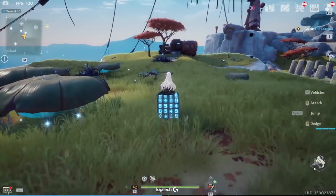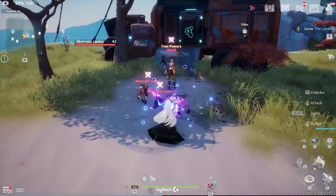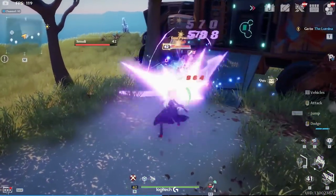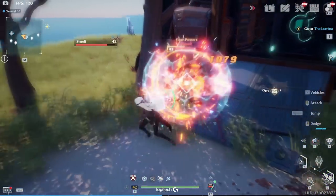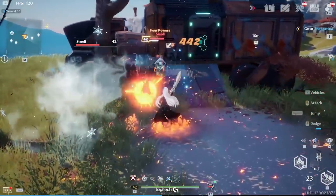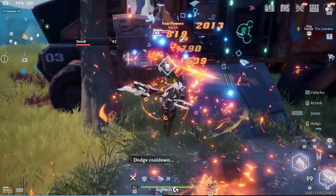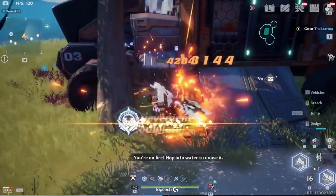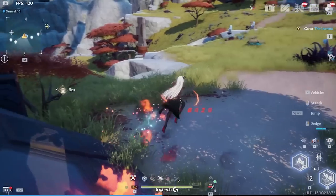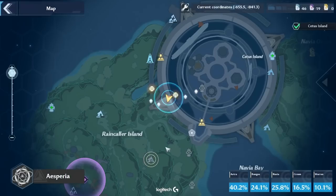We're headed for this shack over here. This is the first enemy you're going to have to farm to get the Thruster drop — her name is Four Powers Smallie. Keep in mind you might already have some of these parts because a lot of the enemies that drop the parts are just basic enemies around the map. We killed her and didn't get the drop this time.